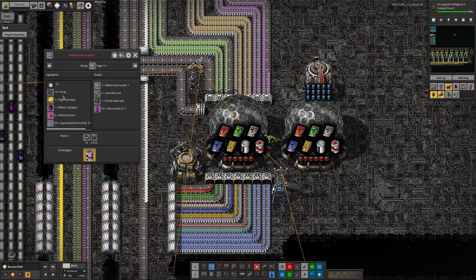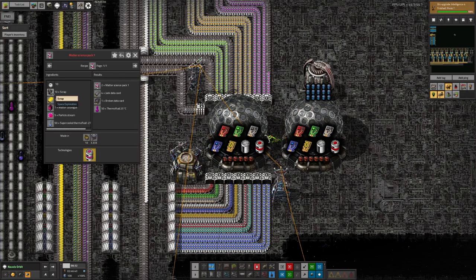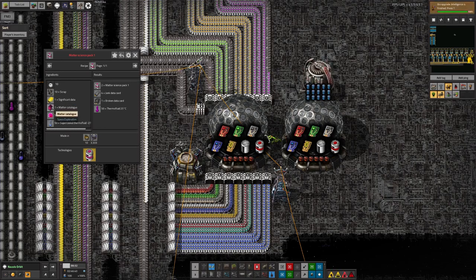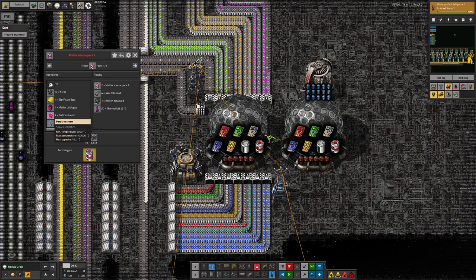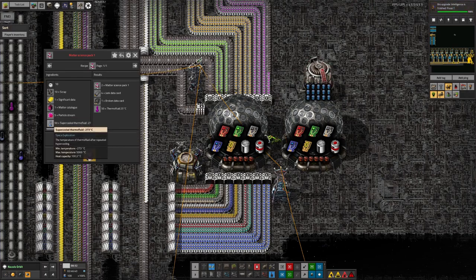So, making matter science pack 1. It takes scrap — okay, that's weird but I can cope with that, we have plenty of scrap. Significant data, fine. Matter catalogs, great. Particle stream — that's slightly weird and fiddly, we're going to have to handle it with fluid handling rather than bringing it in on a belt, but that's not going to be too much of a change in the design. And if Mark can manage to get an extra thing in there with the core fragments for biological, I'm sure I can get particle stream in there. And coolant — that's fine.